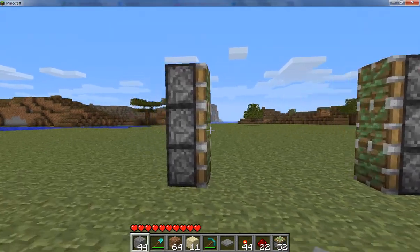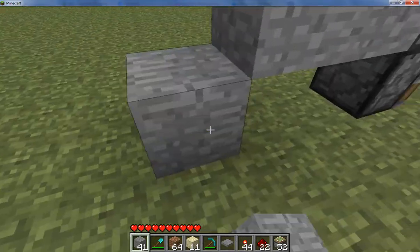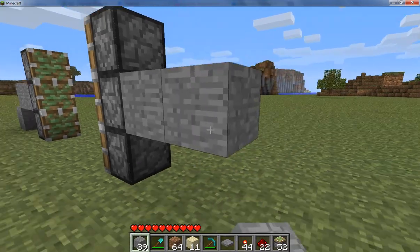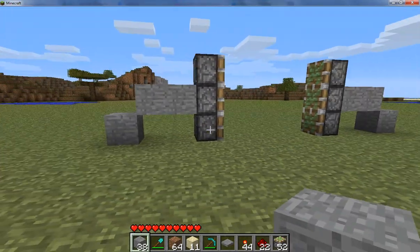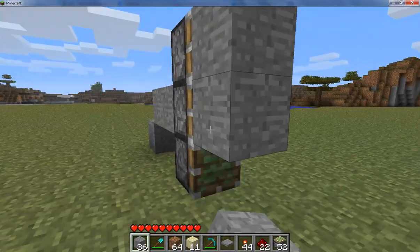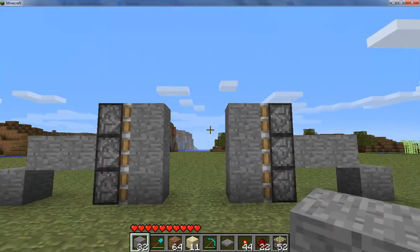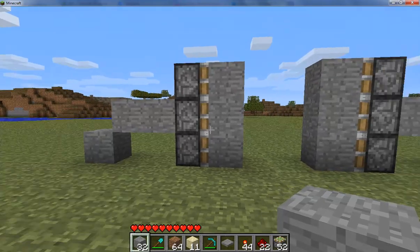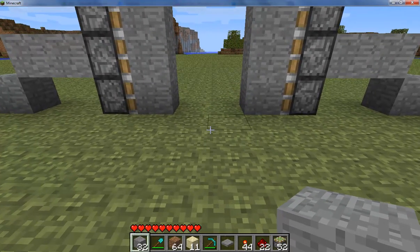So now we're going to do this. You just want to take these blocks and put them like that. Now attach whatever blocks you want — iron, whatever you think looks nice. I don't really need to do anything because this isn't going to be like my house or anything. And now you should get something that looks a little bit like this.